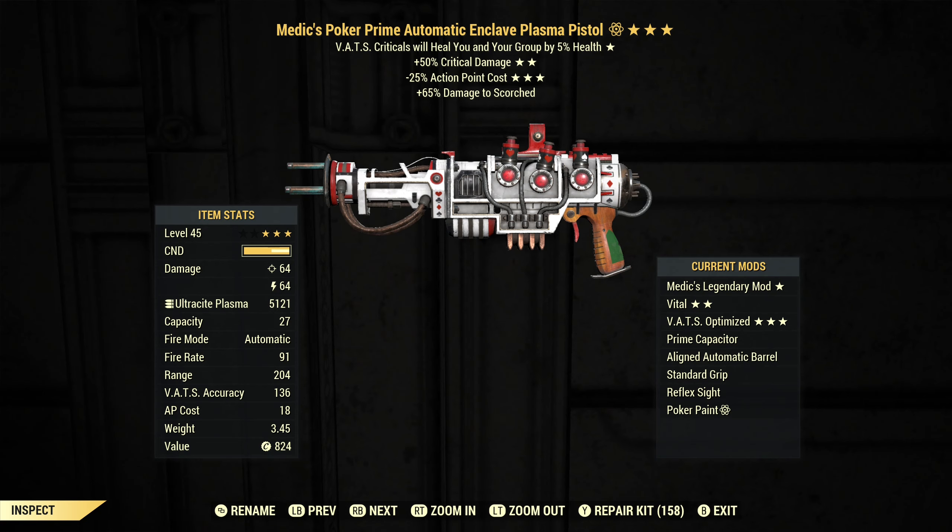What we have is the aligned automatic barrel, the reflex sight, and a pistol grip. I added the prime capacitor — normally I'd run it with the calibrated, but I don't have one of those. With Enclave you actually have to have the loose mod to apply anything to an Enclave Plasma Gun, except for the prime capacitor which has no loose mod.